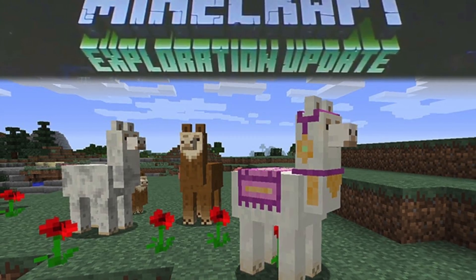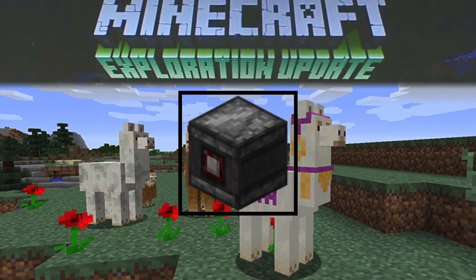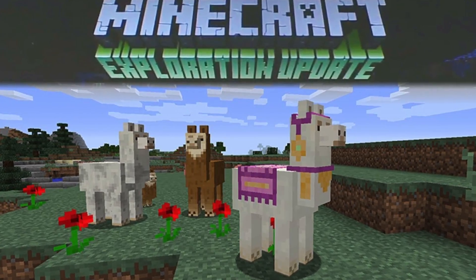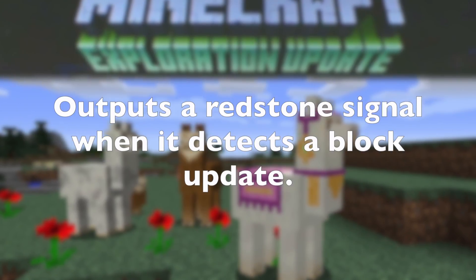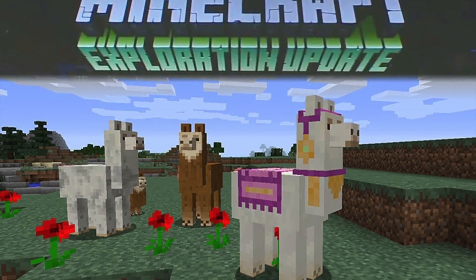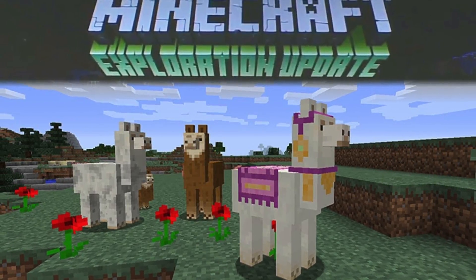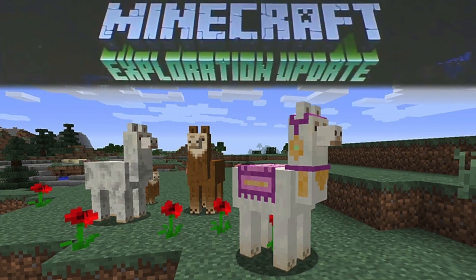There are two new blocks in this update, which are the Observer and the Shulker Box. According to the Minecraft Wiki, the Observer outputs a redstone signal when it detects a block update. I'm guessing we're going to use this block for some type of automatic farming, or just something automatic.